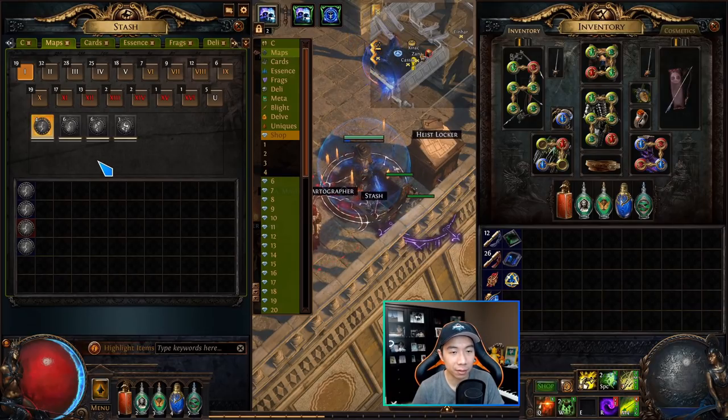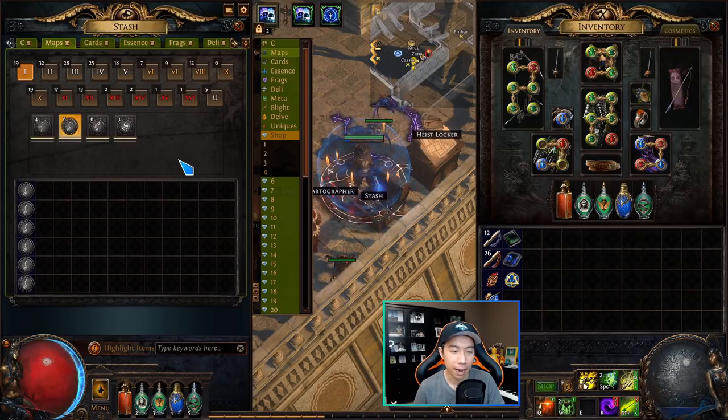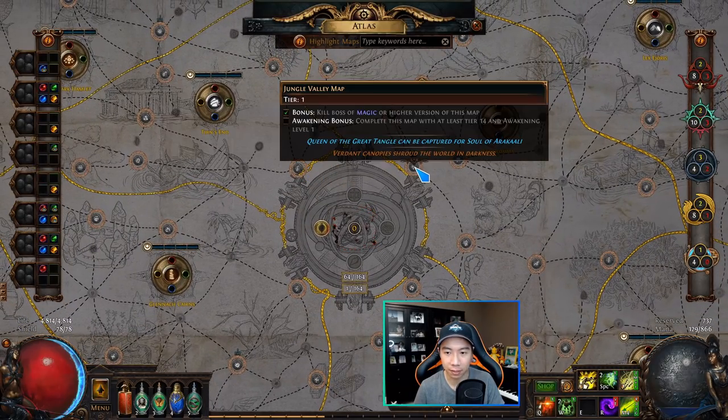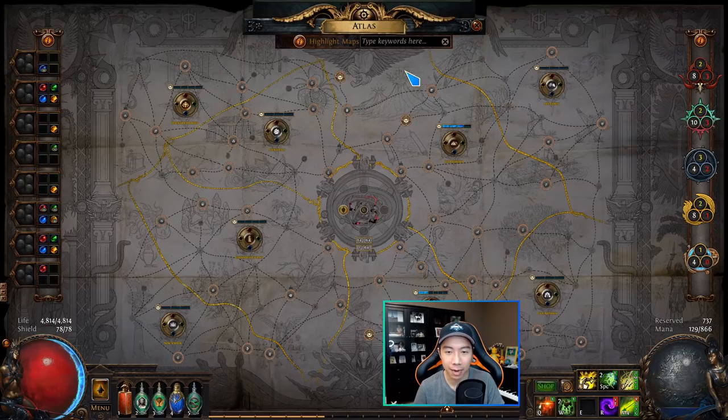The first maps you'll acquire come from regular drops during the campaign. They start dropping after Act 8, so between Act 8 and killing Kitava you'll drop a few maps, and a couple of post-Kitava quests give you a starter map or two. The maps available starting from Act 8 are the four tier 1 maps: Arcade, Coves, Jungle Valley, and Pen — the four corners in the middle of the atlas where you start.